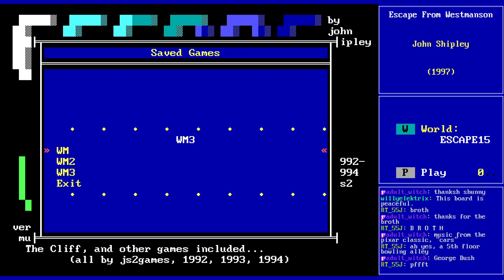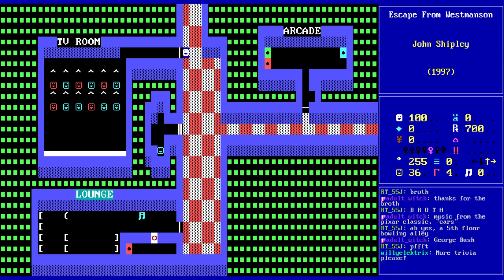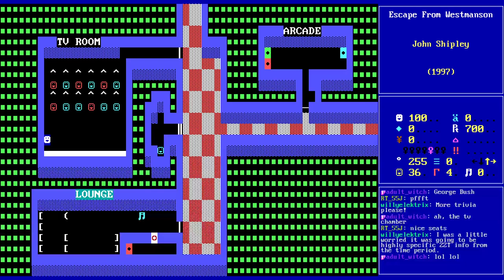You win a ticket. George Bush. That's all the trivia we're getting, apparently. Got a ticket. It's a big TV. They're unraptured by Family Matters. I was hoping it would be trivia that was a little more timely. What will Urkel do this time? Let's just get ourselves killed.